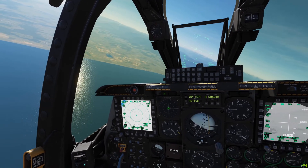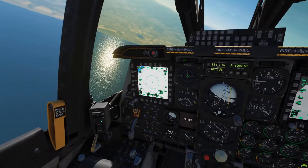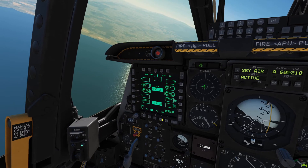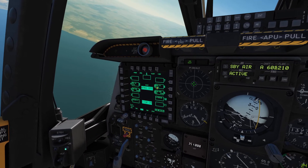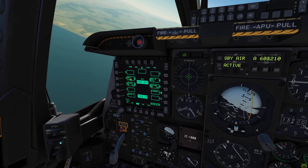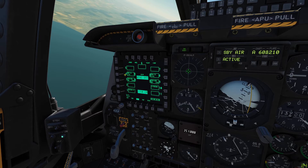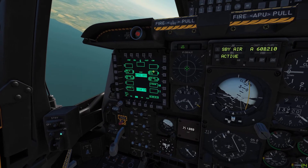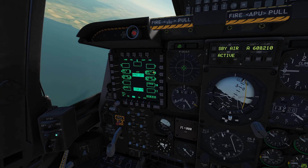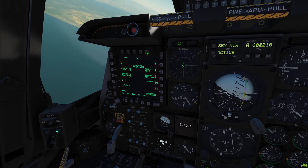We're going to go across to our DSMS page on our left MFD. As you can see here, we've got the GBU-12s in station 8 and station 4. The current laser code is set to 1144, which you can see under GBU-12 on each station. Let's assume we want to change that, so we're going to go into the inventory page.